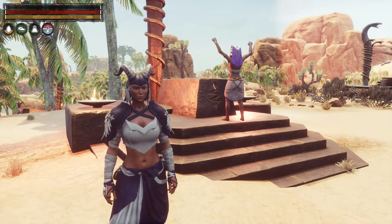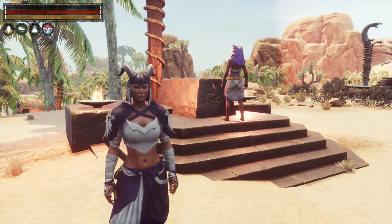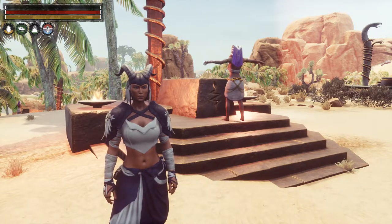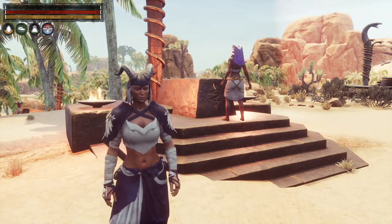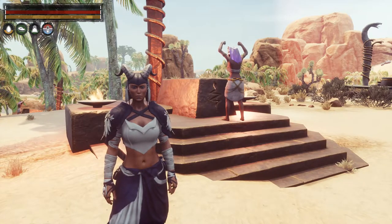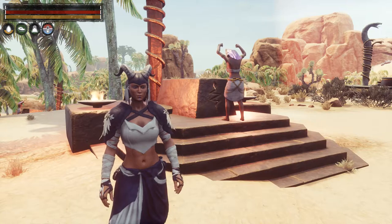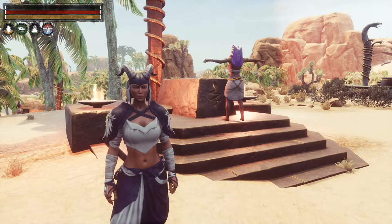The fourth way is by killing a named priest of that religion. So for the Eye of Set, if I kill a named Set priest, he will drop an item, and when I use that item it will allow me to learn that religion. If you see any named priests of that religion out there, by all means kill them, take their drop, and learn that religion.